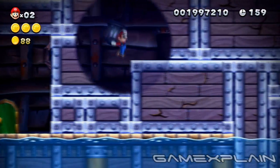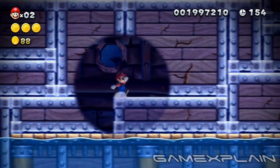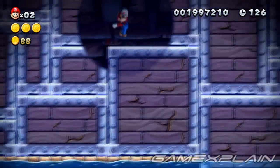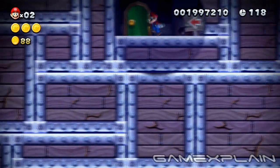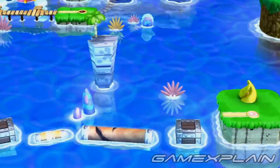This level also contains a secret exit, and you'll find it in the same room as the third Star Coin. To find it, work your way up to the signpost. Once there, jump up to the ledge on the right and head to the far end to give yourself some running room. Now run back toward the sign and jump as you pass it. Perform a couple of wall jumps immediately after to reach a secret area with a door. It eventually leads to the level's hidden flagpole, which reveals the path to Sparkling Waters' secret level, Skyward Stalk.